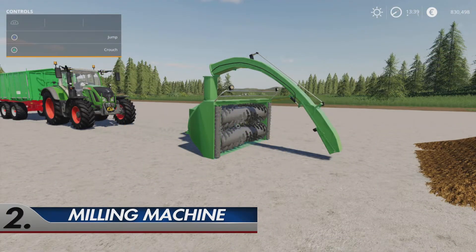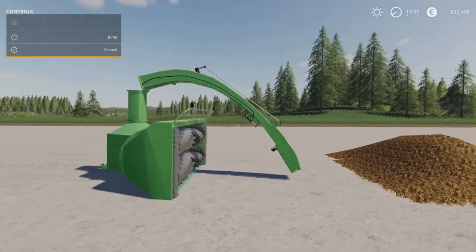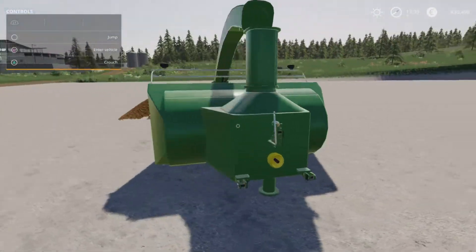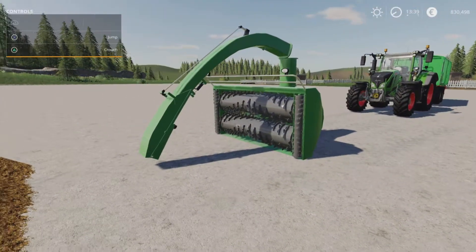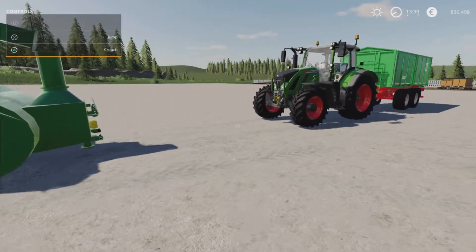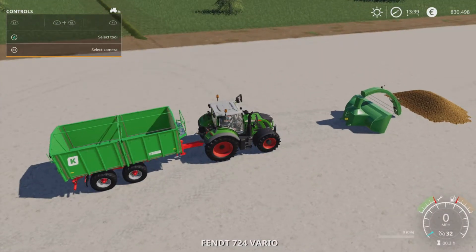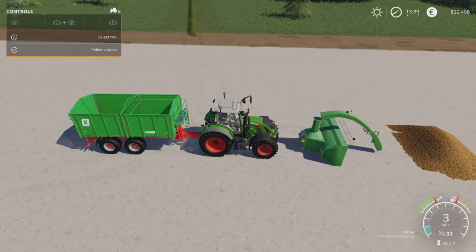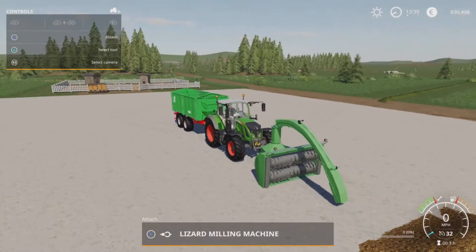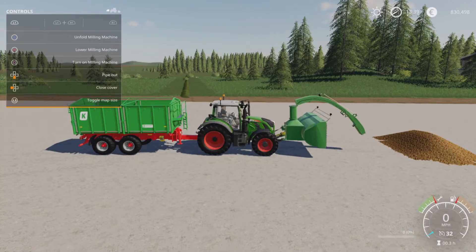Number two on my list is the Miller Machine by ChrisU70. This is 4.52MB to download and again this is a must-have — a fantastic bit of kit. Very versatile, very useful, picks up pretty much anything and everything. I've left my help menu on just so you can see what we're up to. If we hook up to the Miller Machine, obviously you need a front lifter and PTO to use this.